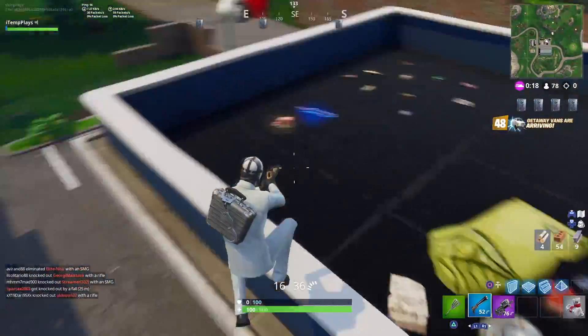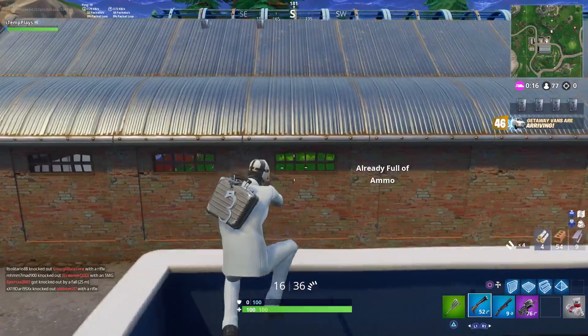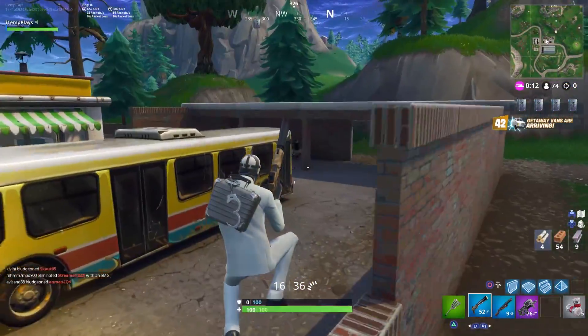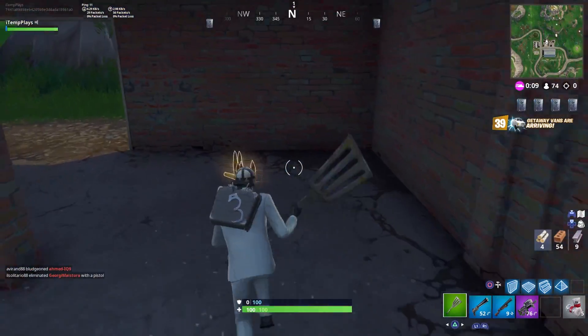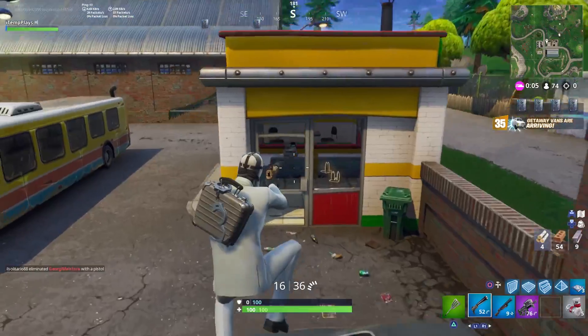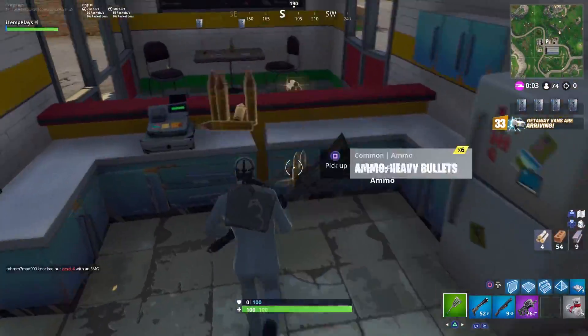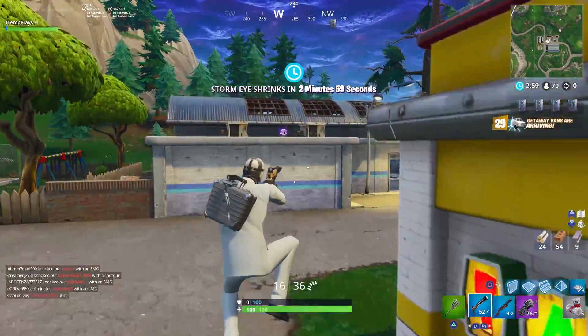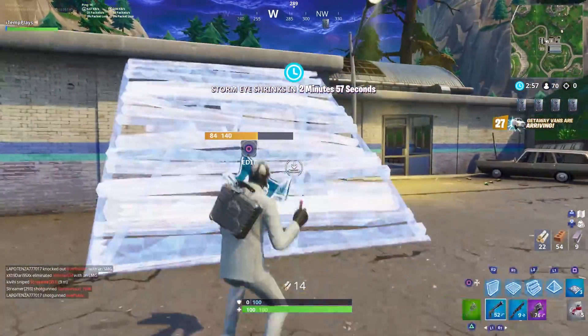I'm gonna need this pump as well, and then the set is complete. All right, the jewel's over that way. I can already see the balloon. We can head over there - some bounce pads here, some more ammo for a gun I don't have, but when I do find an assault rifle I'm gonna have a ton of ammo. I don't think this area is looted. Is that a scar? It is indeed a scar.